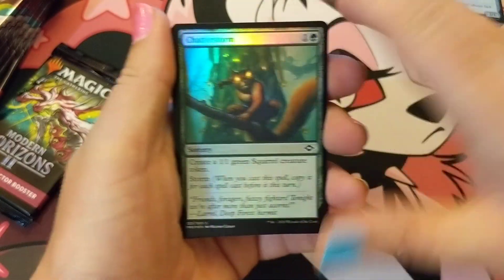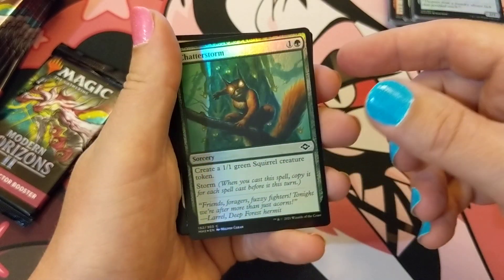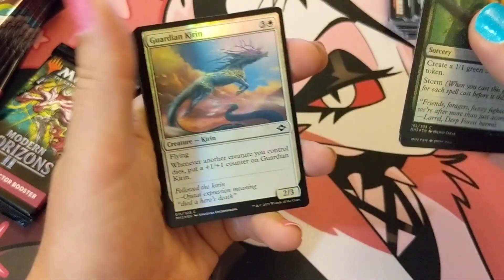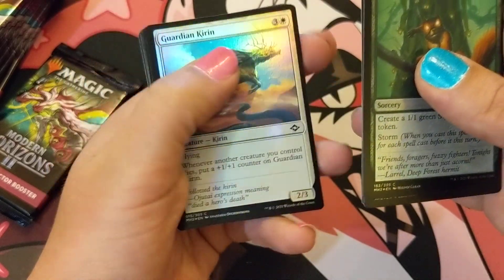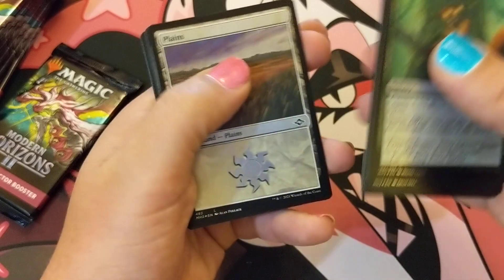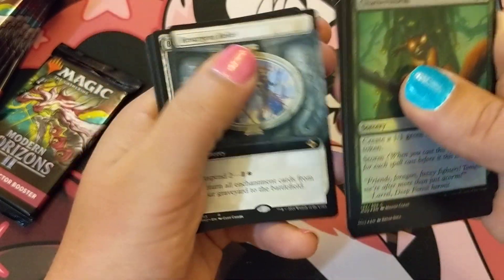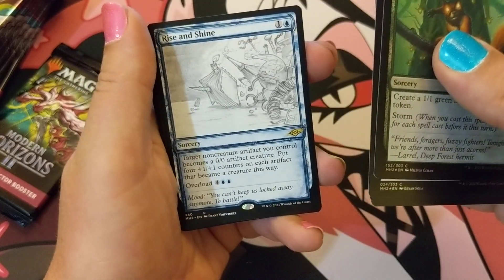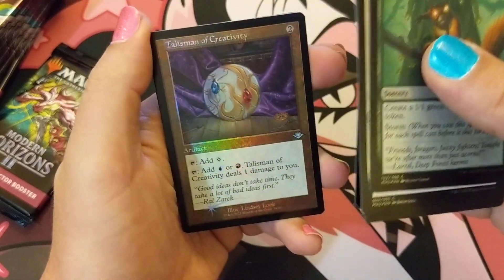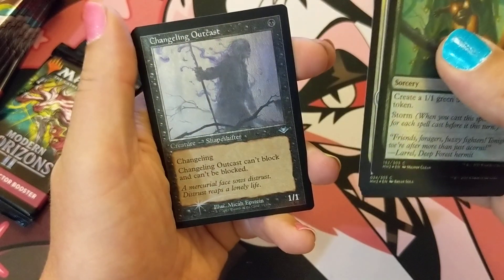Maybe has a home in the rat deck. This set really made me want to make a squirrel deck — there's just so much good squirrel action with Chatterfang and all the token makers. Resurgent Belief, Rise and Shine, Talisman — that's cool, talismans are pretty good — Changeling.